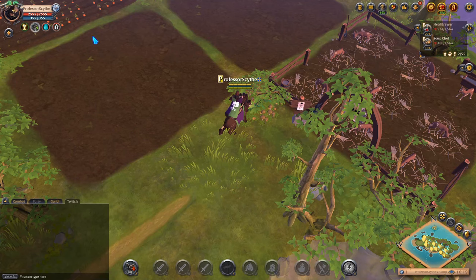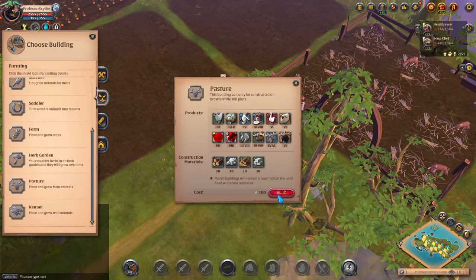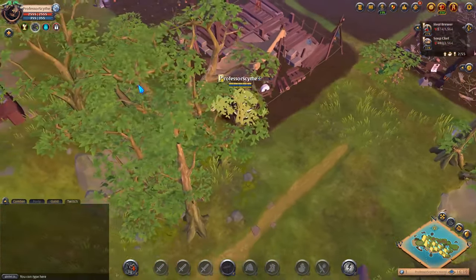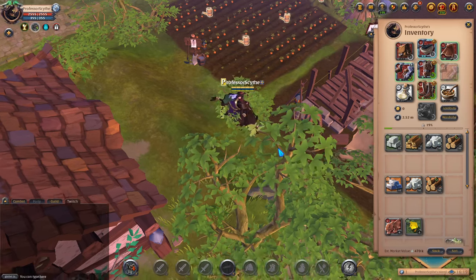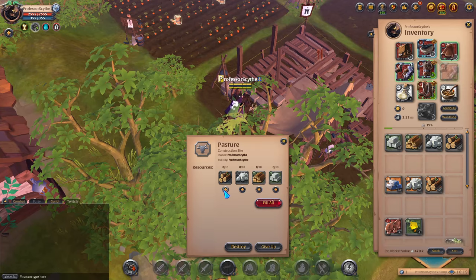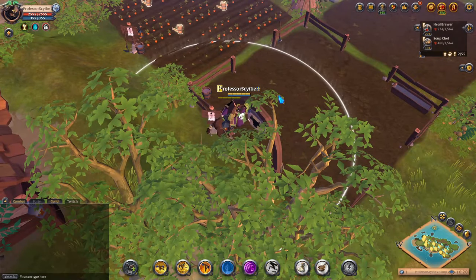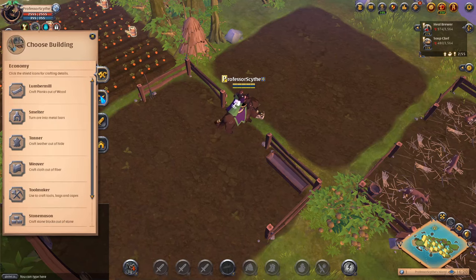We're going to place a pasture. Press H on your keyboard — on mobile use the build symbol. Go to the farming area, scroll all the way down to pastures, press build, and place it on the patch. Here is the resource cost for the pasture and the kennel. For two pastures you'll need 60 of each resource, and you'll only want one kennel. Throw all the resources in and the pasture is down — it has nine slots to place animals.